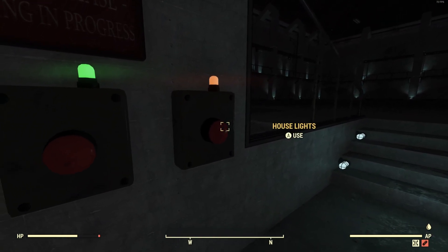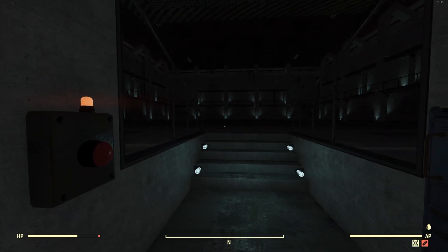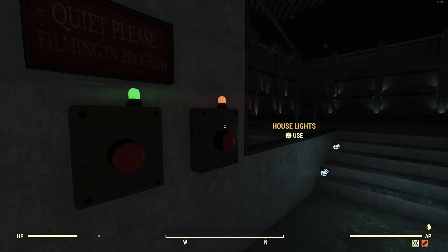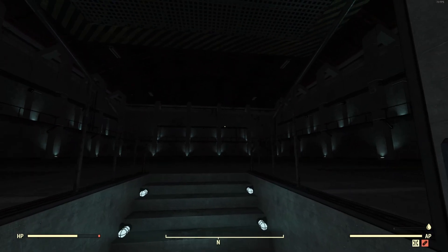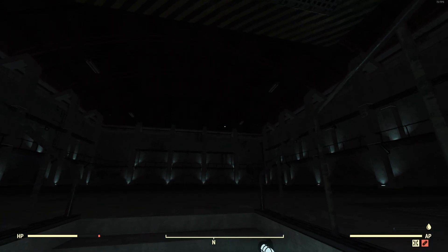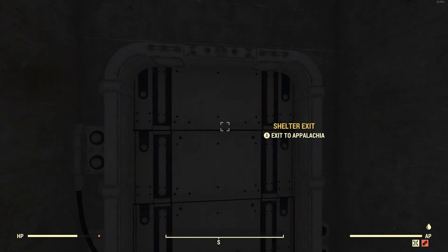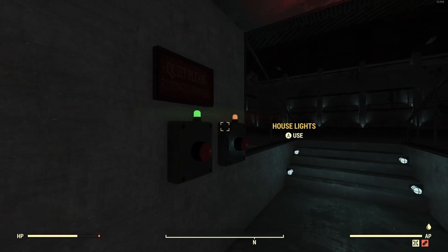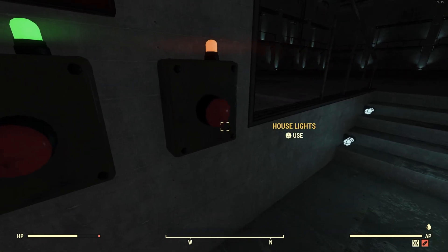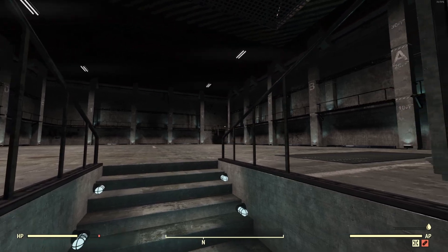Over here on the left, you're going to see two buttons. One is for your house lights and the other is for your stage lights. Now whenever I first came in here, I clicked on these and nothing happened. I went and set up generators and hooked them up to the lights, but nothing was happening. I was so confused. Basically what I had to do is leave the shelter and then come back in, and then they mysteriously started working without generators or anything.